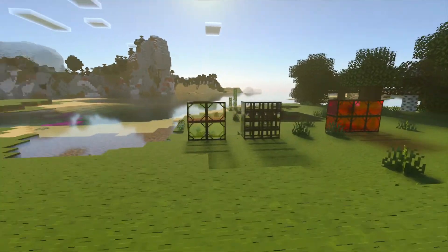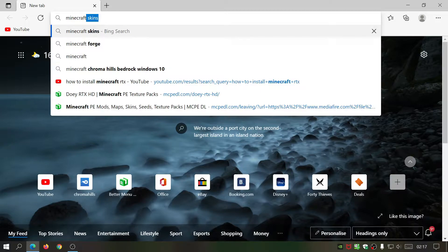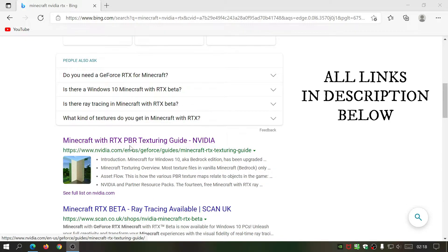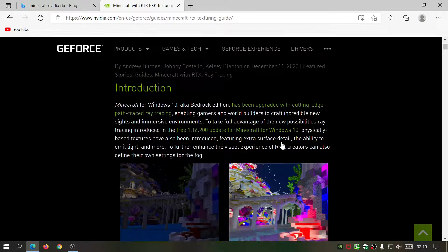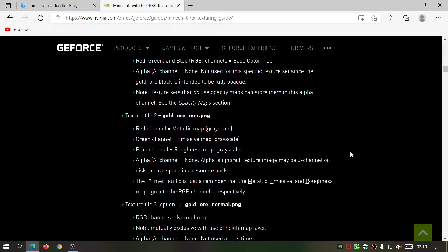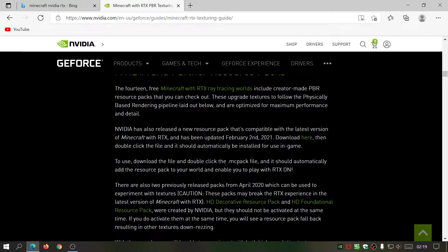I'm going to show you how to download and install this. The first thing you need to do is open your internet browser and type in 'Minecraft NVIDIA RTX'. Scroll down and there will be a link that says 'Minecraft with RTX PBR Texturing Guide' — click on that and it will take you to the main NVIDIA website. If we scroll down, you'll see a section called 'NVIDIA and Partner Resource Packs'. Click on 'Download Here' and double click the file — it should automatically install as a .mcpack file.